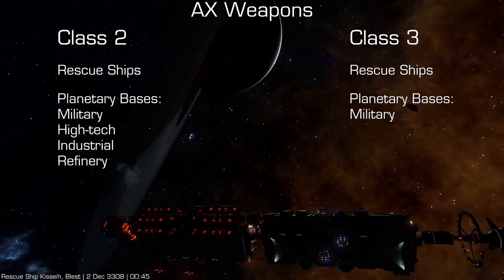Class 3s can be purchased at military planetary bases. Rescue ships sell both class 2 and 3 AX weapons. I've included a link in the description on where to find AX weapons.